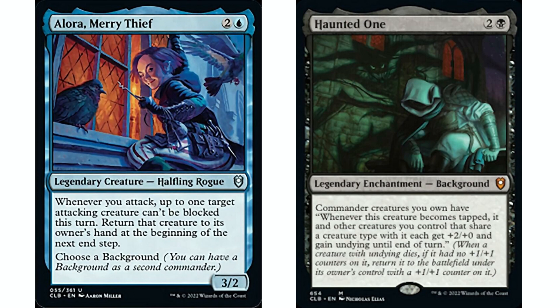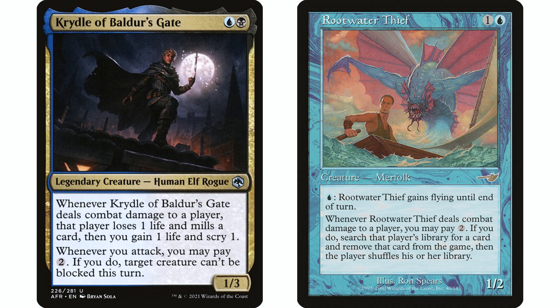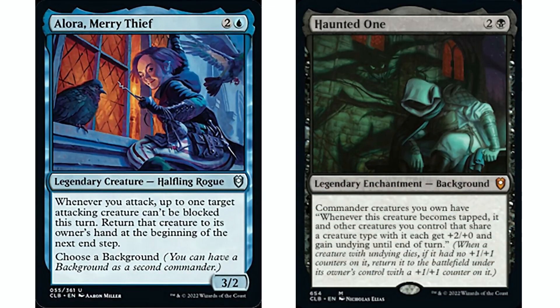The background here is Haunted One — two and a black. Background commander creatures you own have: when this creature becomes tapped, it and other creatures you control that share a creature type each get plus two/plus zero and gain undying until end of turn. This isn't the best match ever, but I needed black and didn't find better fits. Our commander has an attack trigger and when it attacks it's obviously tapped, so it gets plus two/plus zero and undying — we don't have to worry about our commander dying. Also, our commander is a rogue, not a ninja unfortunately, but we could throw some rogues in since blue-black rogues is a great tribe that fits the unblockable theme.